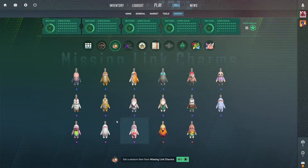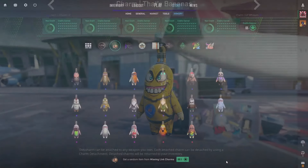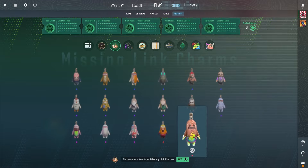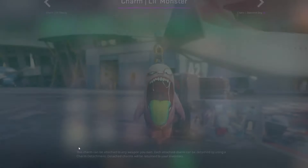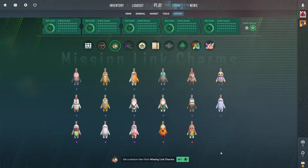We have opened the Missing Links charms one time before and we did hit this banana charm. However, I definitely want to see if we can hit one of these top red ones or this monster one right here. If we get a nice pattern on this one, it could be super clean.